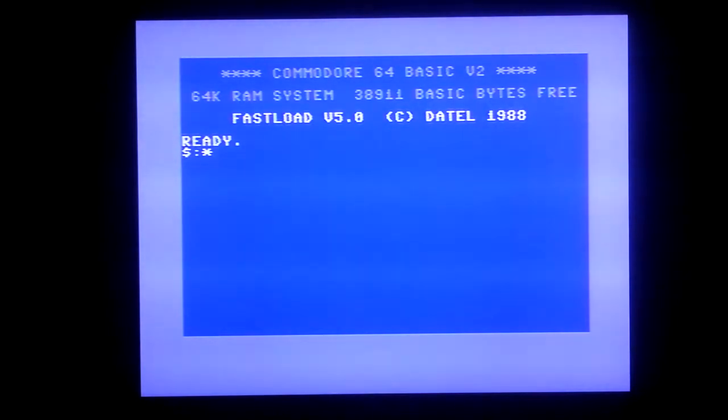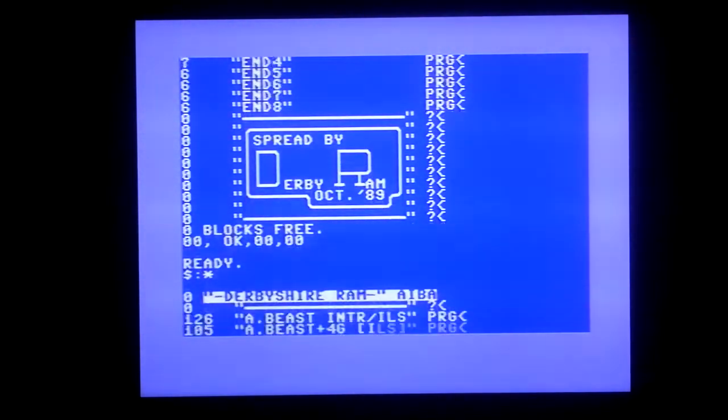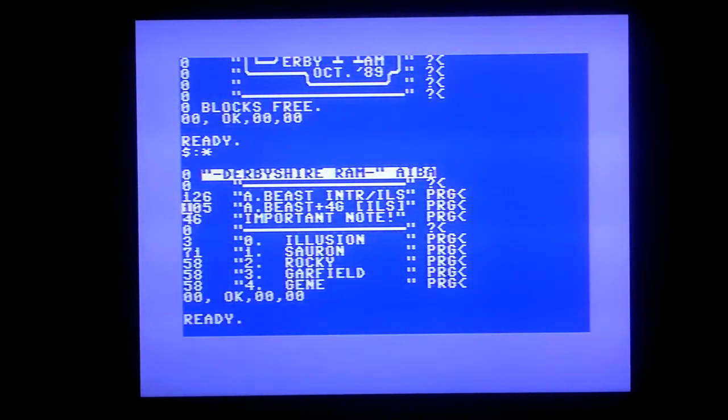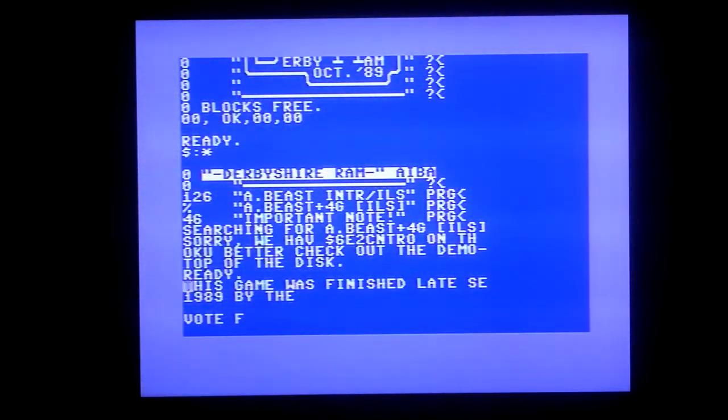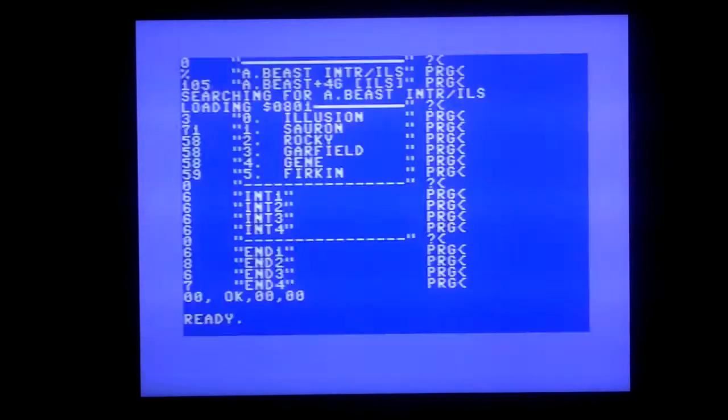Fast load, directory — stop there please. Okay, let's bring up the directory again. There we go, let's load that. Are you going to work this time? Definition of madness: trying the same thing over and over and expecting a different result. Hang on. Do we have to do the logo for the intro first? Because that didn't seem to want to work. Or do I have to load the disk without the fast load? No, still not right.